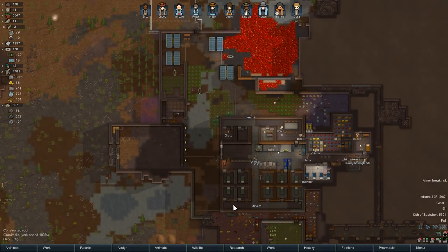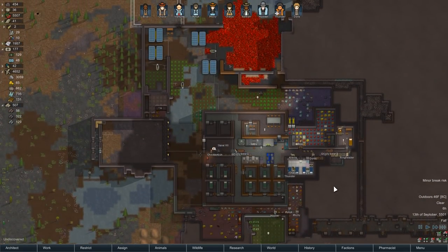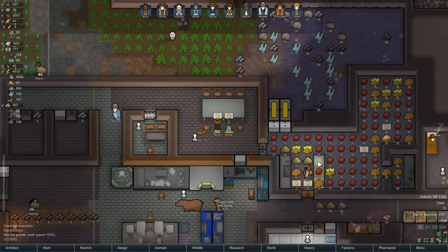So the glitter tech stuff — I went and popped open the mod and took a look at the recipes. Everything requires you have titanium before you can even build the benches that let you make titanium. So this is not great, I don't think. We'll figure it out.